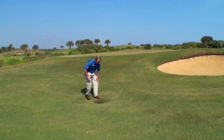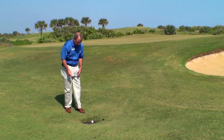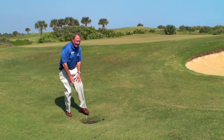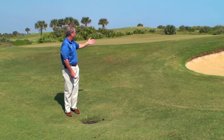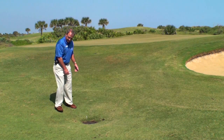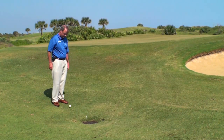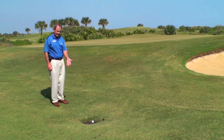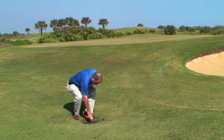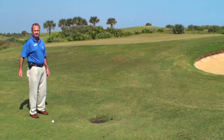Say my ball is sitting right here. As a right-handed player, my nearest point of relief is going to be right here. I get one club length from there, no nearer the hole. So if the hole is this way, I can go back one club length this way — I'm probably going to go back here because it's a lot flatter. Rather than dropping it right here, because if I drop it there I'm right back where I was and haven't taken relief. So I go one club length back, drop it, and now I play. No penalty.